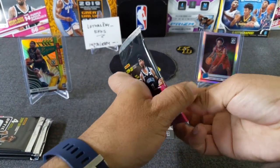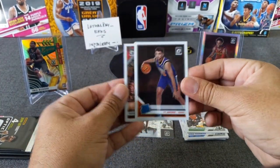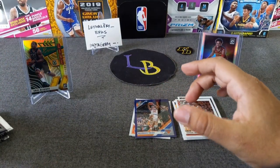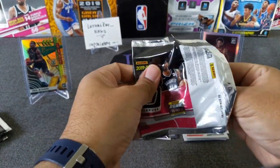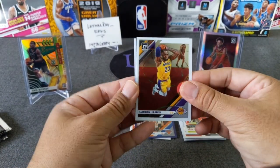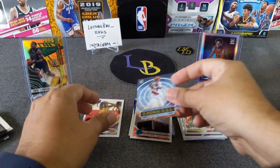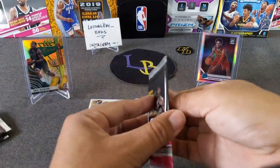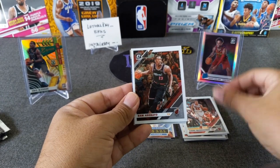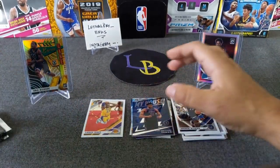Darius Garland or Gafford - I think it's Gafford that comes with Zion. Let's see if we can pull another Zion. Jalen Brown, Ibaka, Ty Jerome rookie, Alonzo Trier purple. We got a Trae Young insert, my first base LeBron - about time, long time coming! Nasir Little rookie as well. So much I've opened and I'm just now getting my base LeBron. Bam Bam, and Carl Wiggins - no longer his teammate, he's with the Warriors now.